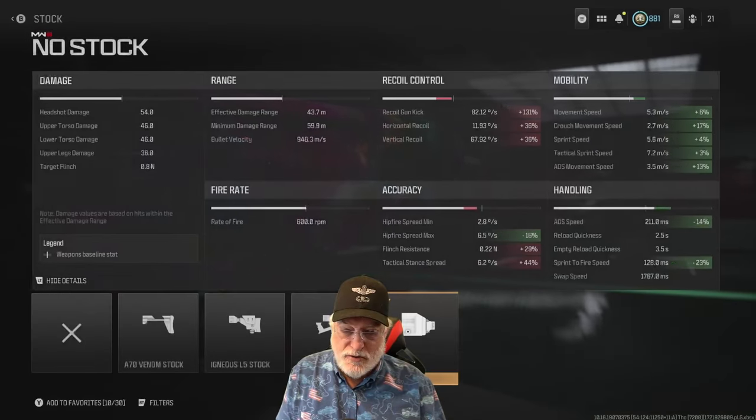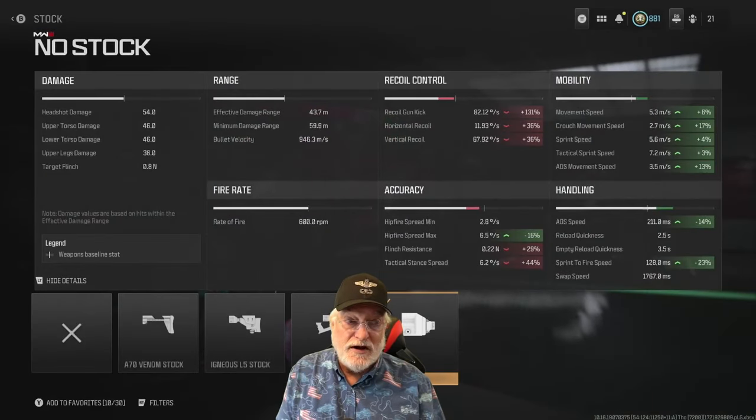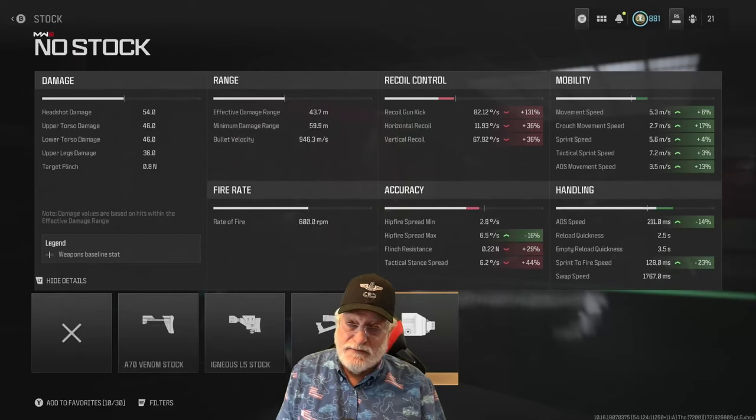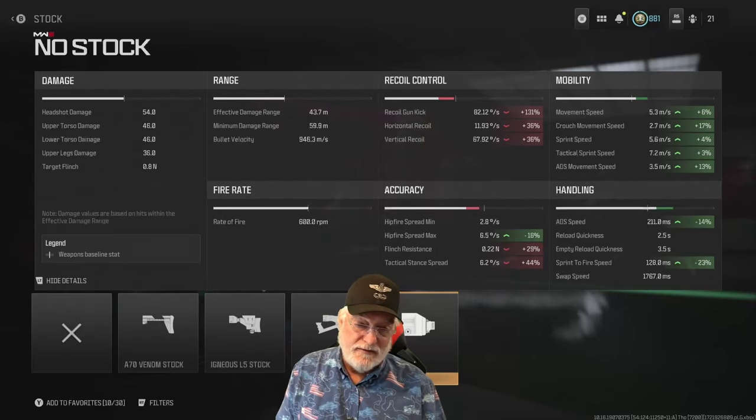Finally, no stock — look at those green mobility numbers all the way down. 23% again on the sprint-to-fire and 14% on the ADS speed. It really helps the hip fire max, so when you're moving and shooting from the hip, you're going to be as accurate as tac stance. But look at the recoil: on the gun kick, 131% worse, and 36% everywhere else.